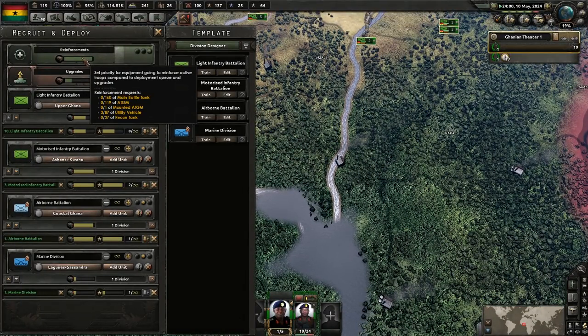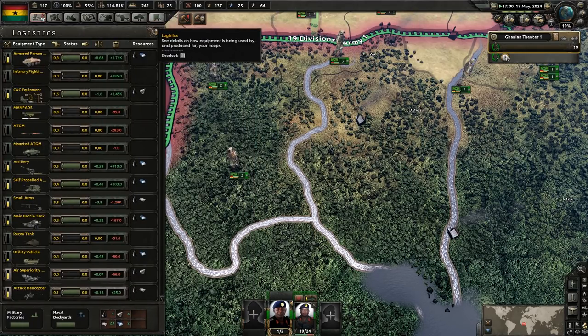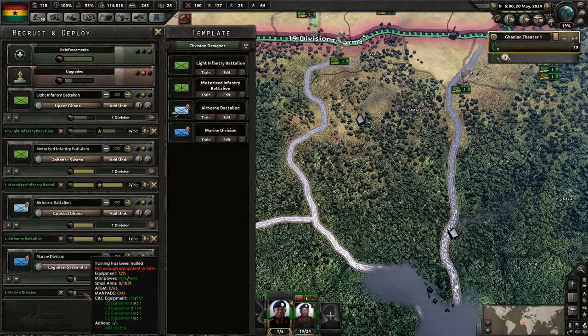Alright, how are my reinforcement requests looking? They have all of their infantry weapons — they just need everything else. The negative we have right now is due to our training. We need more small arms for our light infantry and our new marines — they need a thousand small arms themselves.